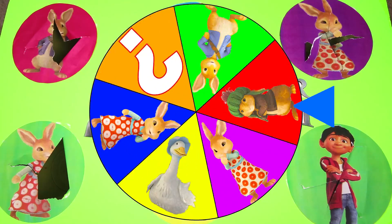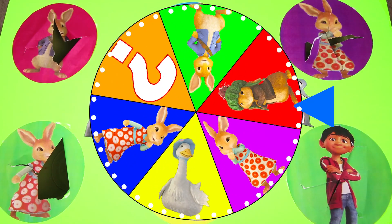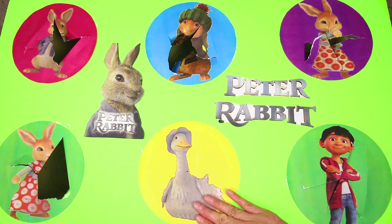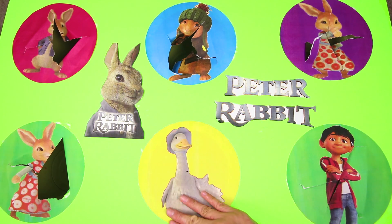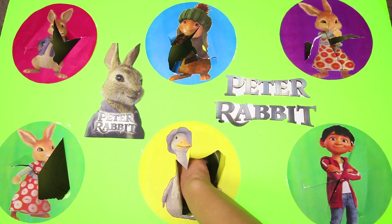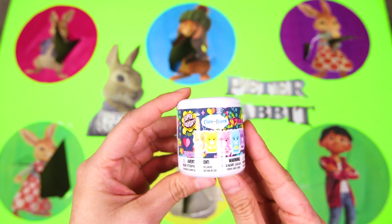We have one last spin left! This spin looks like it's our fastest yet! And we'll land on Jemima Puddle Duck! Jemima is one of Peter Rabbit's best friends — even though she's not a rabbit, she always protects Peter and makes sure the mean Mr. McGregor isn't up to one of his silly plans to catch Peter! What a nice ducky! Let's see what's inside her circle — it's a Care Bears mashup!